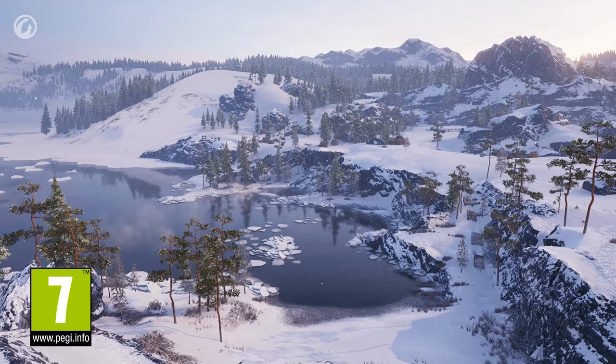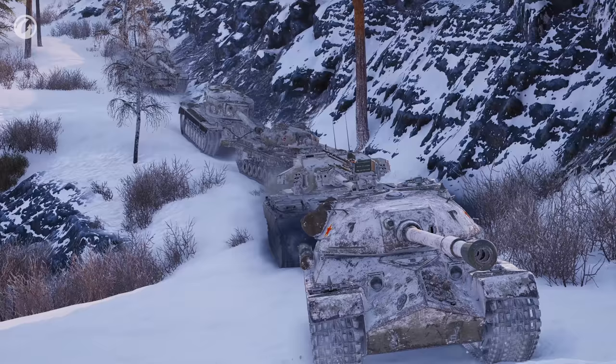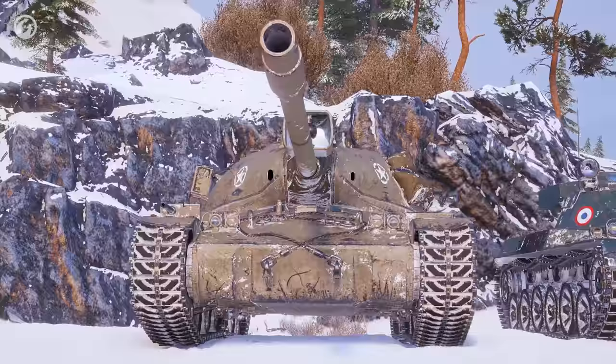This year in World of Tanks, brave adventurers embark on an expedition to search for rare vehicles. The reward they may gain along the way inspires awe and respect: the Object 777 Version 2, the Char Futur IV, and the AE Phase I. Such treasured steel is worth a trip to hell and back.